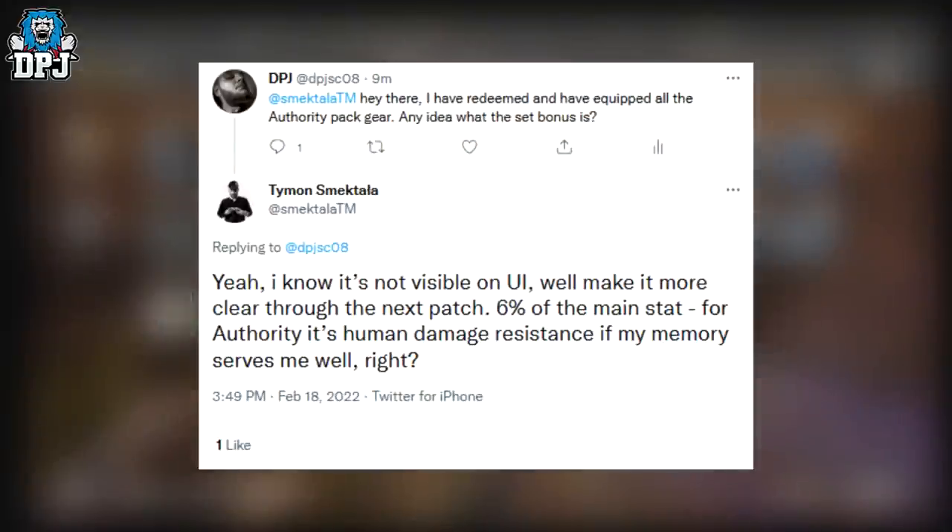He replied, as you can see in the screenshot on screen now. I asked: 'Hi, I've redeemed and equipped all the Authority Pack gear — any idea what the set bonus is?' And he replied: 'Yeah, I know it's not visible on the UI and we'll make it more clear through the next patch. It's six percent of the main stat — for Authority it's human damage resistance, if my memory serves me right.'